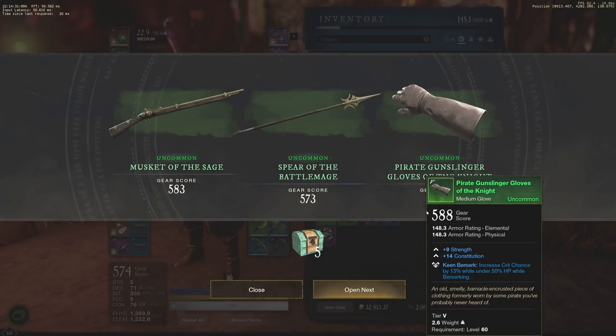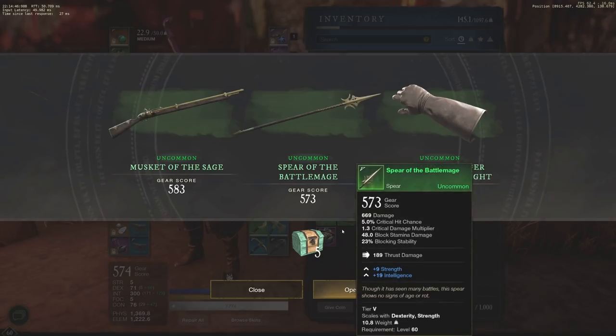We do get a 588 with increased crit chance by 13% while berserking, plus 9 Strength and 14 Constitution — not a bad glove at all for newer players. I'll probably put this up on the trading post for about 500 gold and see if anyone bites. We still have five more to open.